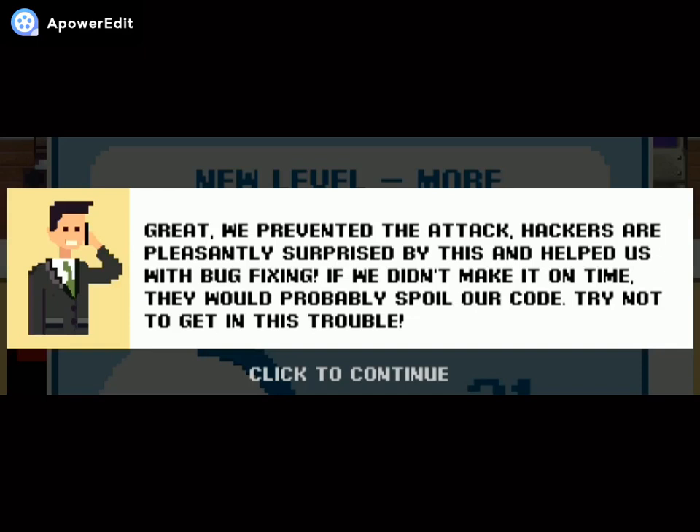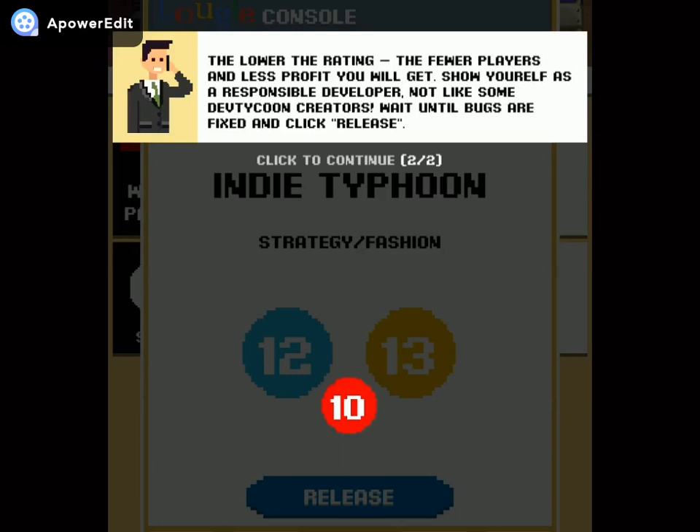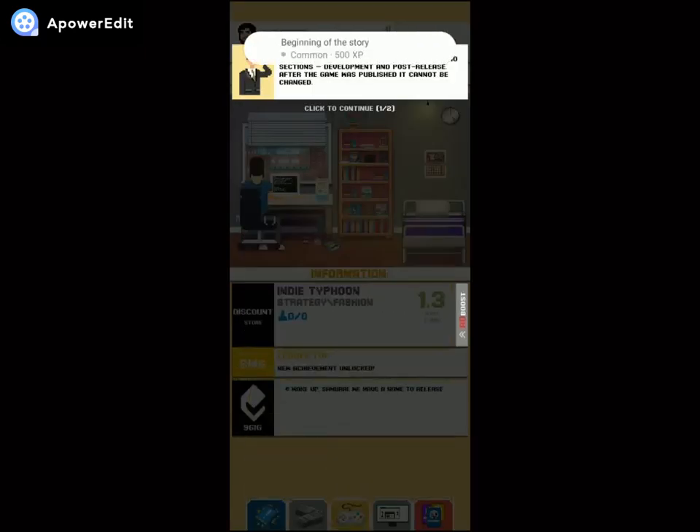Houston, we have a bug! You need some time to find and fix it. You may release with bugs, but it will lower your rating — the lower the rating, the fewer players and less profit. The game tells me: 'Show yourself as a responsible developer, not like some Dev Tycoon creators.' Wait until bugs are fixed, then click release. One more bug... fixed! Release! Achievement unlocked: 'Beginning of the Story.'